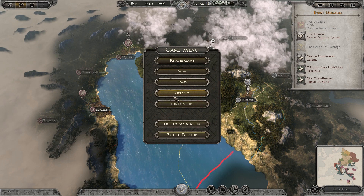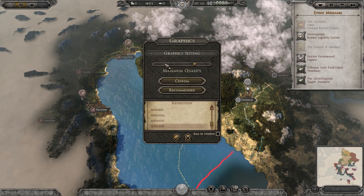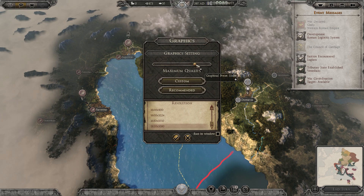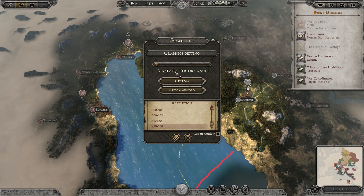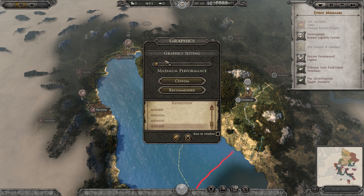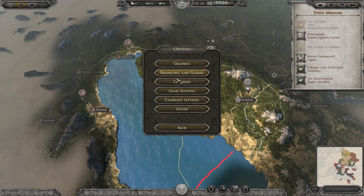To do this we need to click Escape, then Options, then Graphics. Here at maximum quality graphics — this is my current choice — so I need to move this point to the left and we will choose maximum performance. It means that our settings will be lower, but it will give us much more FPS. We need to accept the changes and after that the game will restart.